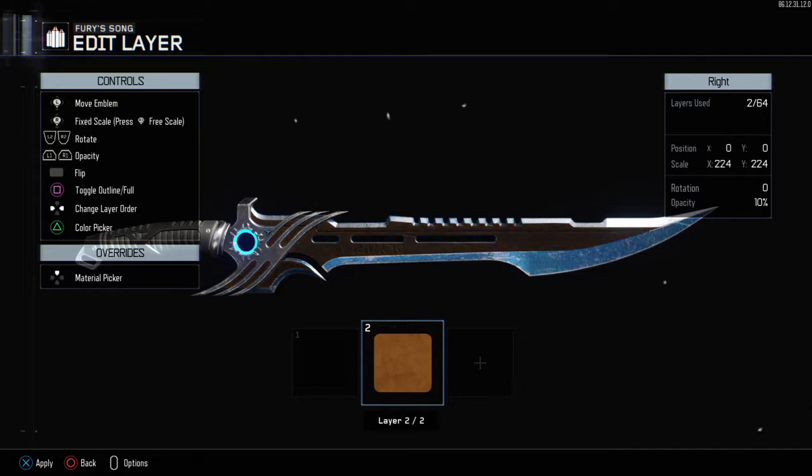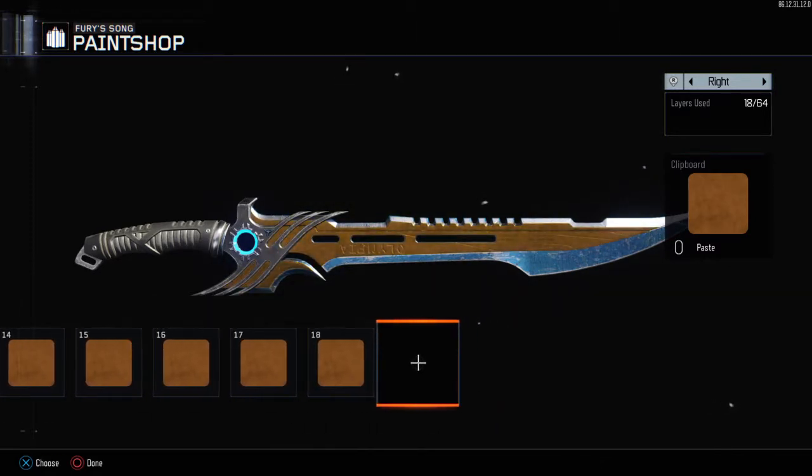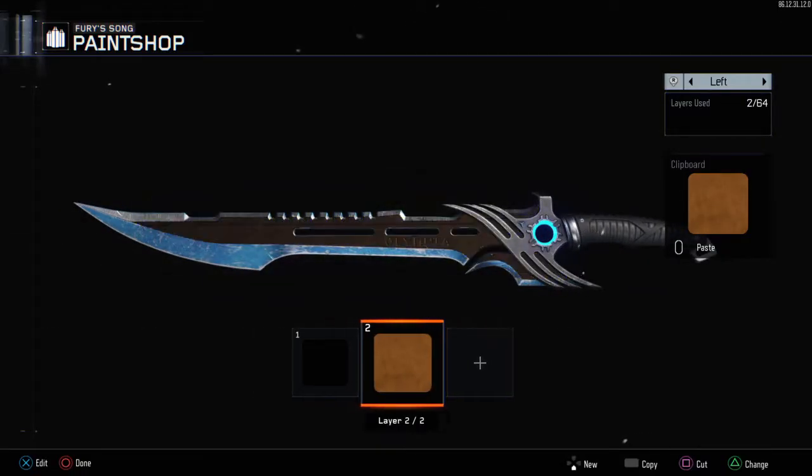Just like before, copy and paste this 26 times until you reach layer 28. Right there — and then copy this.